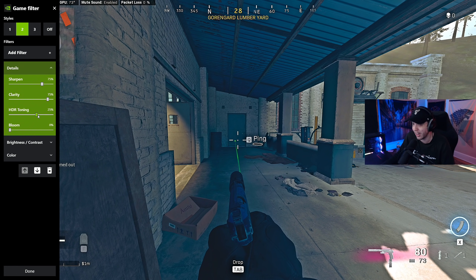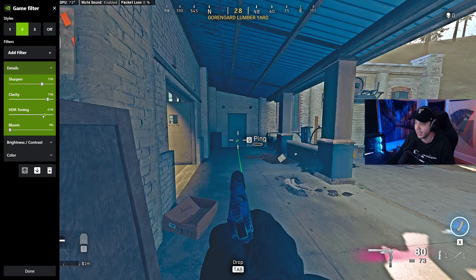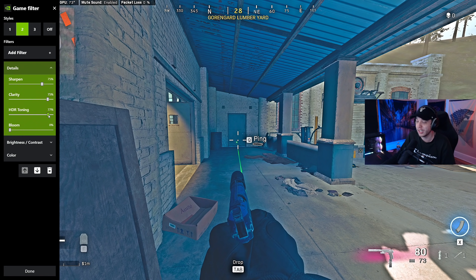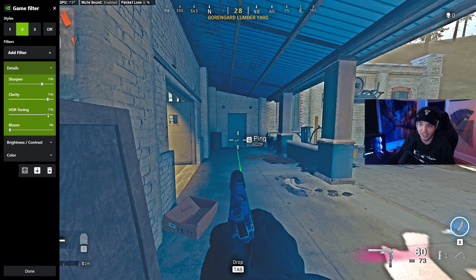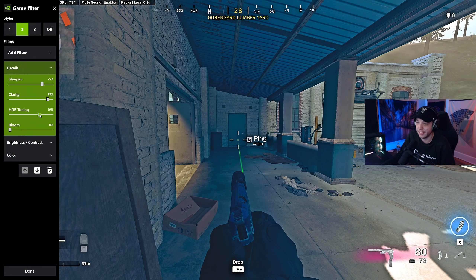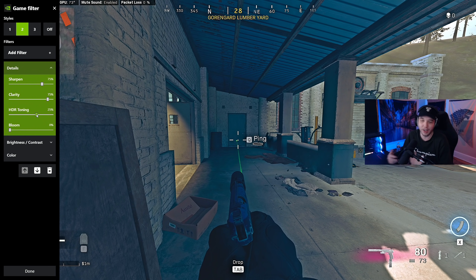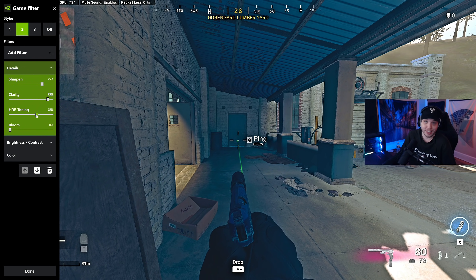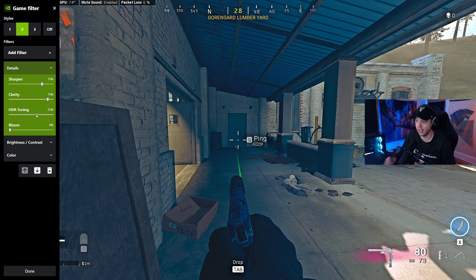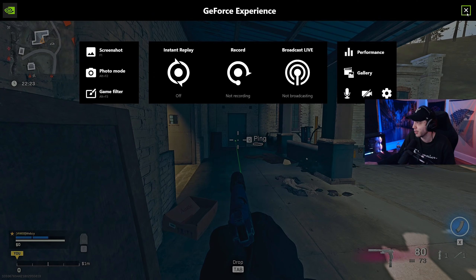HDR Toning is the big one — we have it at 25. Notice how bright everything is. If you raise this up notice how much brighter everything gets, but it really brings out that bluish tint and just doesn't look that good. So we don't want this too high. Having it at 25 brightens it up just enough without making the game have that ugly bluish tint. But if you don't mind how that looks, you could raise it more to get a little more brightness out of the game.